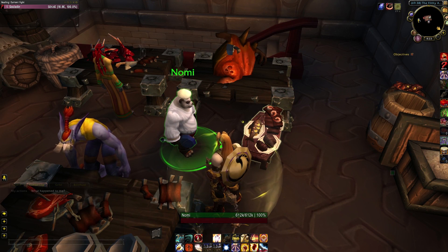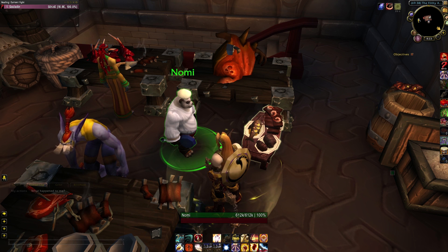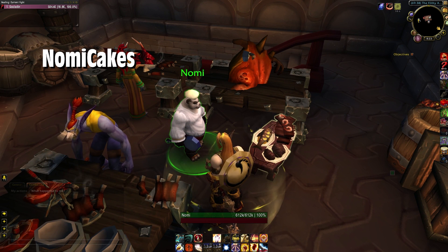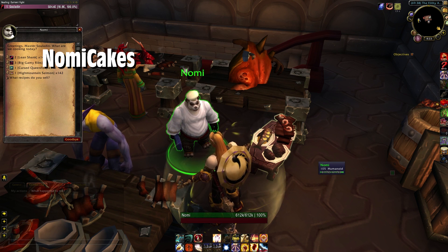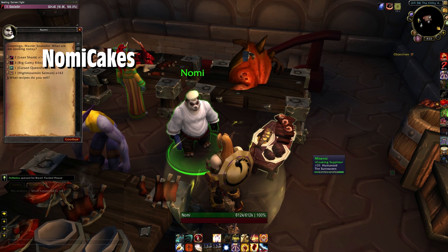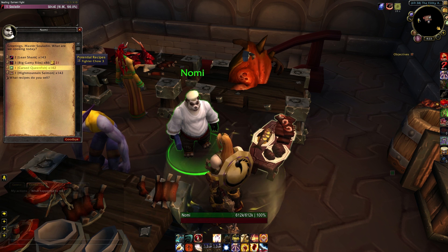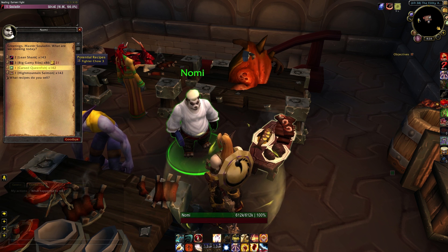So I'm over here in Dalaran, more specifically to Nomi's house, to show you another add-on called Nomi Cakes. This is for folks such as myself who still have yet to complete all the different recipe upgrades that Nomi offers. It's pretty simple — once you get this thing installed, you can take a look at certain food, as long as you have them in your bags. As you highlight over them, you can see the potential recipes that you unlock from them. For example, turning in a Cursed Queenfish will give me a chance to earn the Fighter Chow recipe rank three. It's a pretty easy way to see what I can still learn, and more importantly, what I shouldn't be feeding Nomi because I've learned everything there is to learn from them.